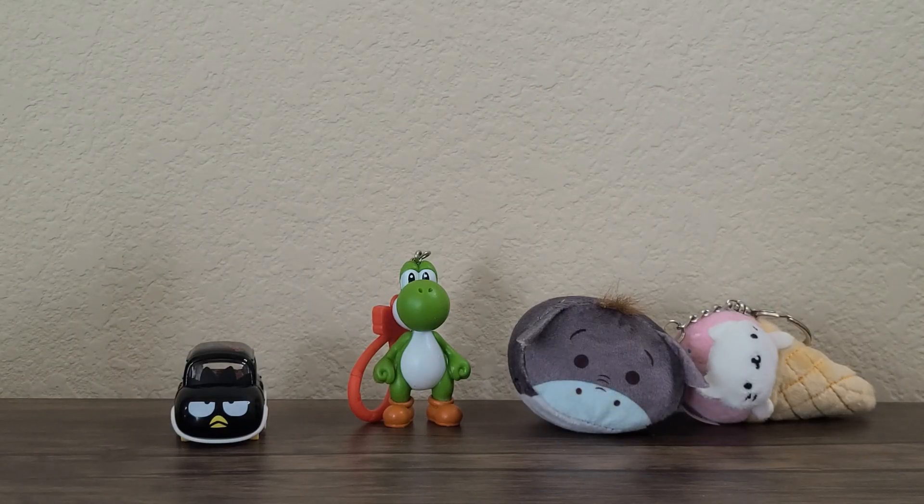Here's a final look at the four items we opened together today. My favorite one is the Yoshi Backpack Buddy — that one's super cute. Which one was your favorite? I also have a question for you: what kind of items would you like me to add to my unboxings? Let me know in the comments. I hope you come back next time as we open more fun things together. Bye!